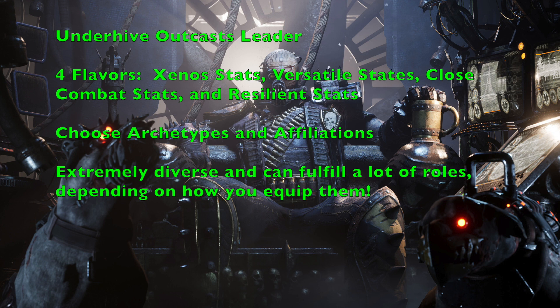The Resilient stat line has Movement 4", Weapon Skill 3+, Ballistic Skill 4+, Strength 3, Toughness 4, 3 Wounds, Initiative 5+, 2 Attacks, Leadership 6+, Cool 4+, Willpower 6+, and Intelligence 5+. As the name suggests, with Toughness 4 and 3 Wounds — one more wound than most gang leaders — this individual is going to survive whatever you throw at them. The 4" movement is a drawback, but the resilience more than makes up for it. You also need to pick archetypes and affiliations for your leader, which determine available skills and alliance options.